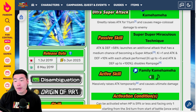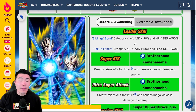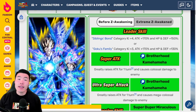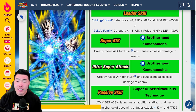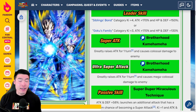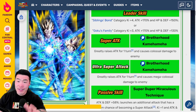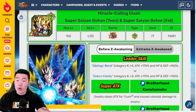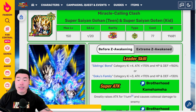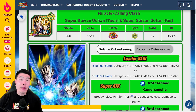I mean, it's not a huge deal. I'm not going to make a big deal about it. But I'm just saying, it would have made more sense to release this EZA at least simultaneously, if not on global first. Anyways, getting back to the main topic, let's quickly go over the pre-Extreme Z Awakening details for these guys first, before we talk about the EZA, for comparison purposes.